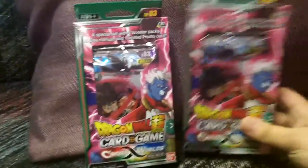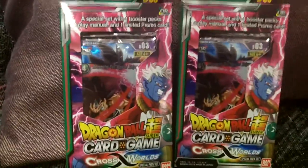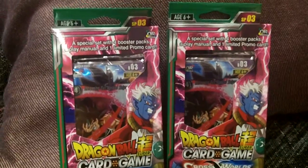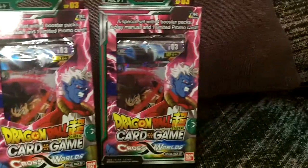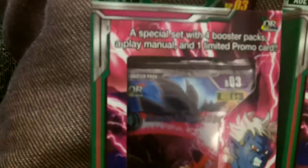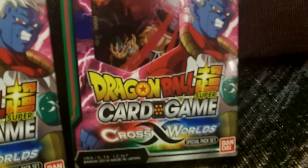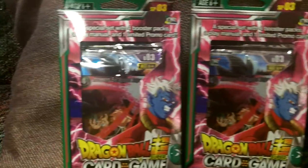They're coming out with a new deck box soon and I'm going to be ordering that. I'm also ordering a Cross Worlds booster box, so that's coming and we'll be opening up a lot. I bought two of these special pack sets — they come with four booster packs, a play manual, and one limited promo card. So I've got eight packs to open and two copies of the promo card, especially for Cross Worlds Series 3.